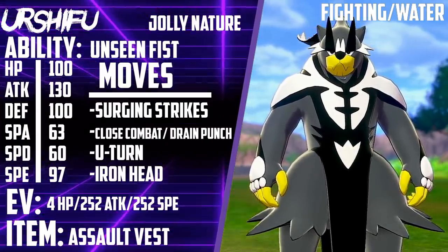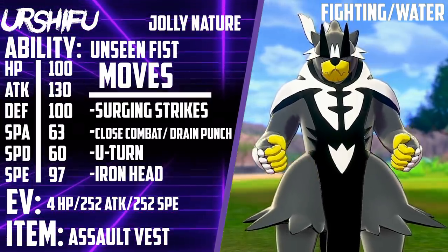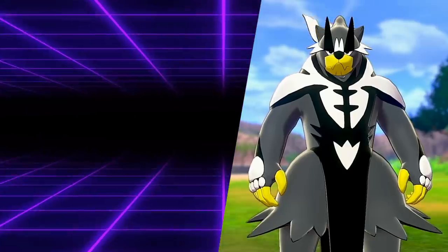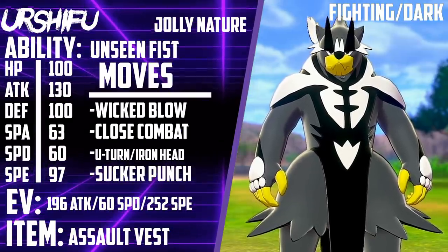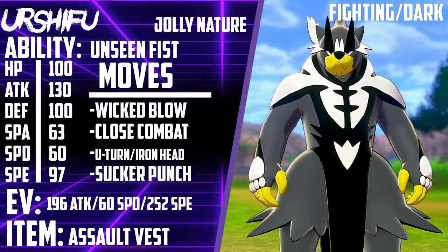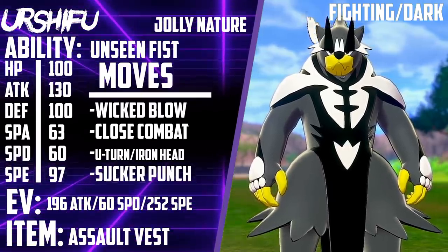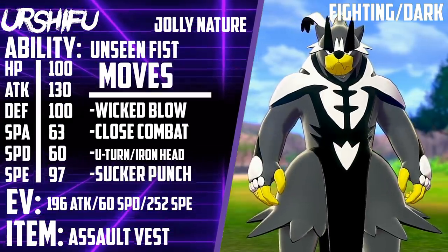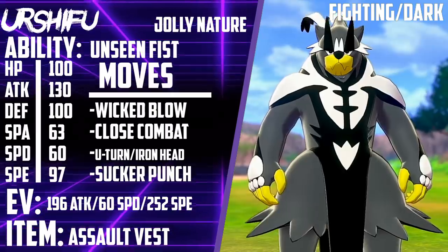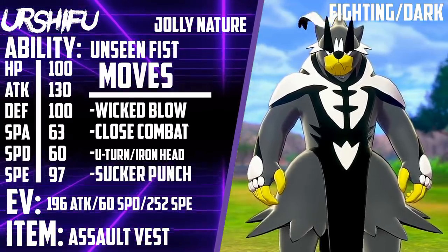Moving on to the dark type Urshifu — I think it's not going to be quite as viable, but I do think it will have a place in the format. We'll start with the Assault Vest set. I did creep the HP on this one. We're running a Jolly nature with 196 Attack, 60 Special Defense, and 252 Speed. The moveset is Wicked Blow, Close Combat, U-turn or Iron Head, and Sucker Punch with the Assault Vest.